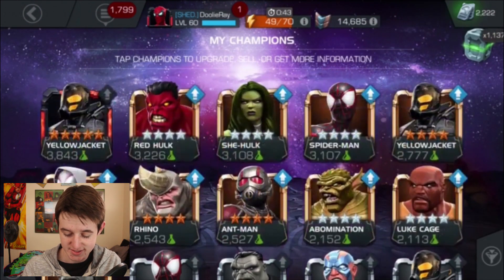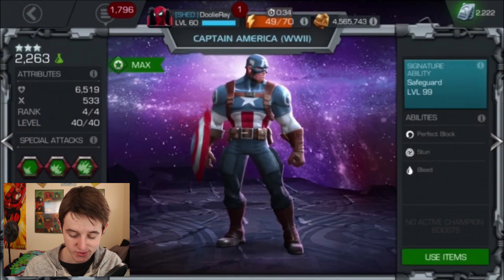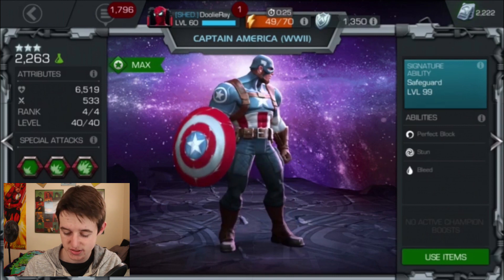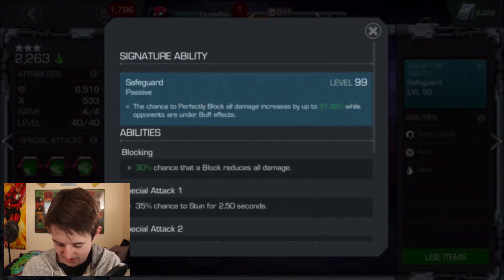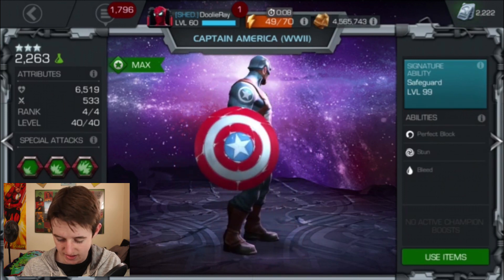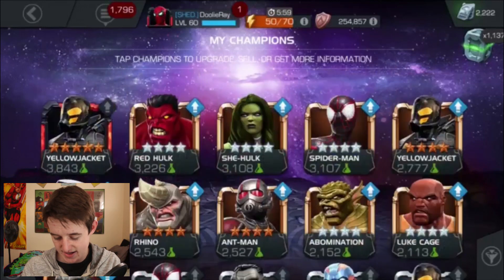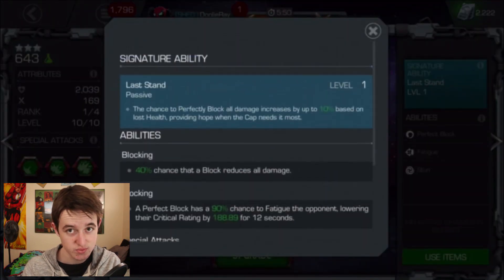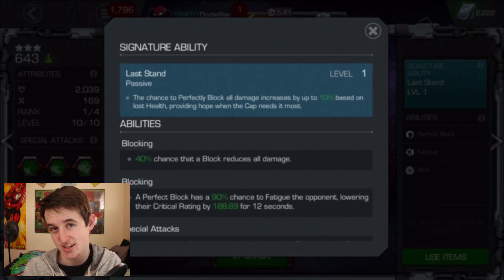Taking it to number 3, I'm calling this the Captain America category. I don't have any 4-star or 5-star versions of Captain America, but as far as the 3-star goes, he's still pretty useful. He's a full-on defense champion — he has really good block proficiency, and when he's Awakened, he gets extra block. When the opponent has buffs, you're basically guaranteed to mostly get perfect blocks, where you're taking zero damage whenever you're blocking.